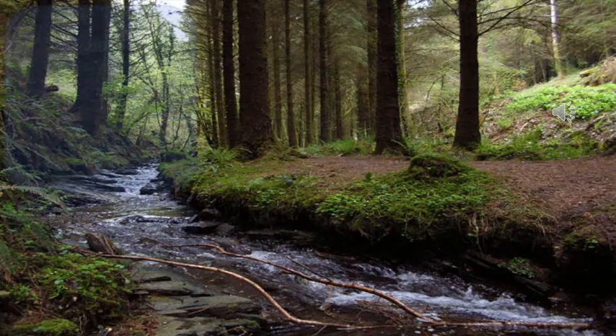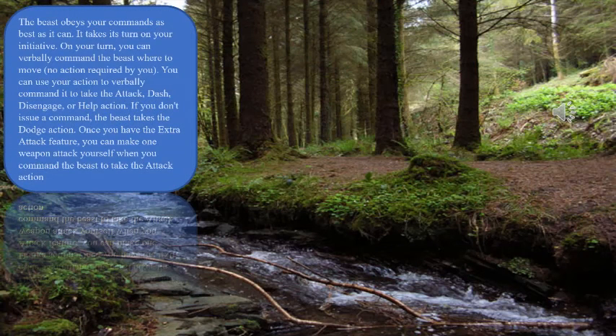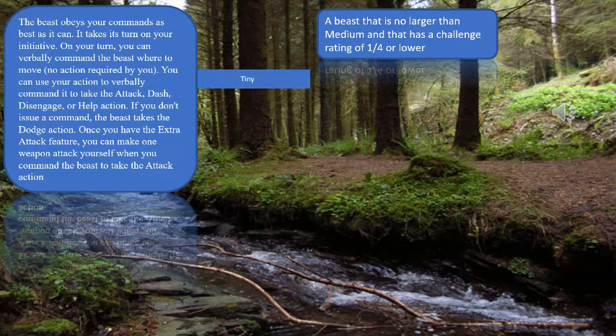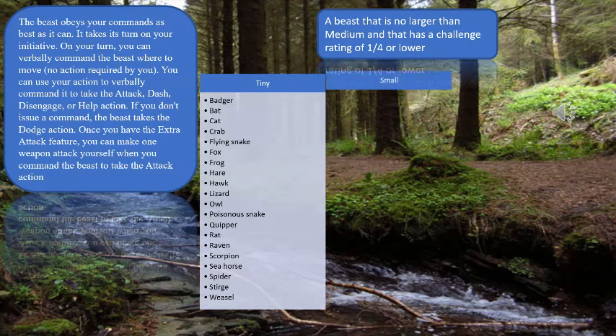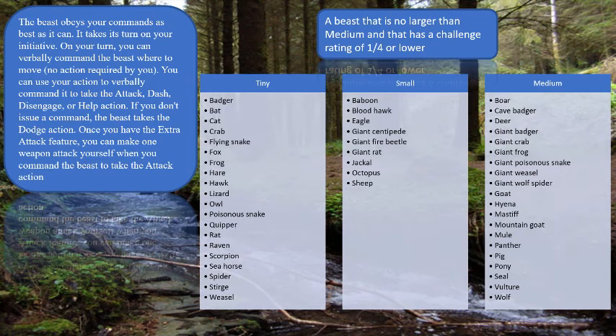Examine the following from the Player's Handbook: 'The beast obeys your commands as best as it can. It takes its turn on your initiative. On your turn, you can verbally command the beast where to move — no action required. You can use your action to verbally command it to take the Attack, Dash, Disengage, or Help action. If you don't issue a command, the beast takes the Dodge action. Once you have the Extra Attack feature, you can make one weapon attack yourself when you command the beast to take the Attack action.' I have scoured this text again and again, and nowhere have I seen anything supporting the every-round notion. Therefore, that is an interpretation of the text.